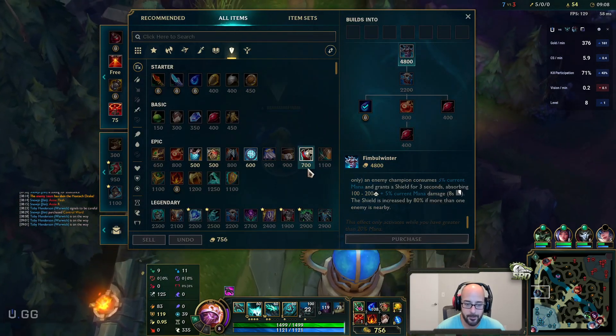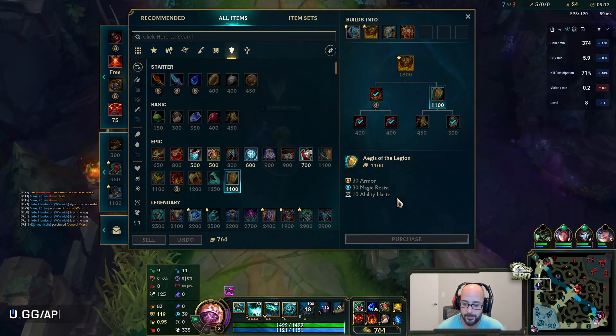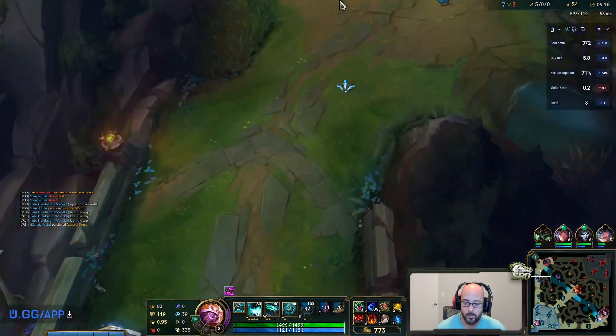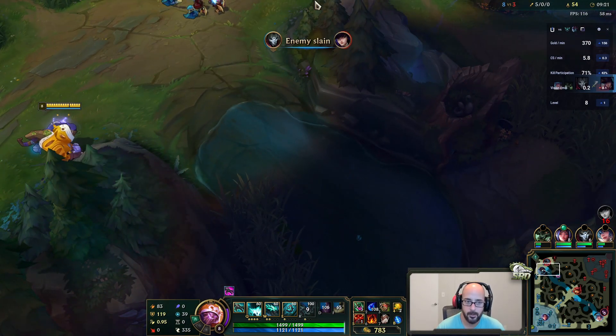Unfortunately we could buy like no items right there because we're trying to get into our Sunfire here, so we need to go into the aegis. Just need about a thousand gold. Get my pink down, get a regular ward up here.